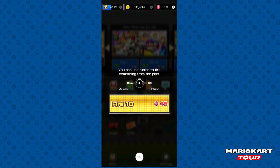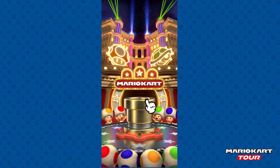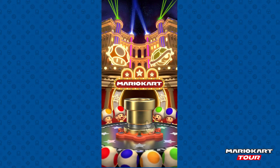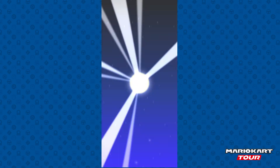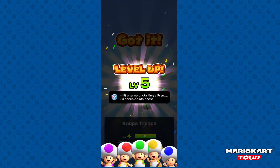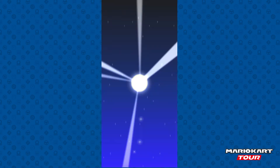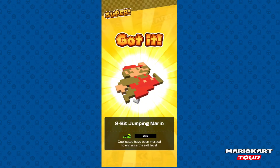Let's see if we can at least get gold because I spent $20 on this. I hope we get what we need. Let's go! Okay, we got Koopa Chupa, which levels him up to level 5 — pretty high level for him. We got the Barrel Train, which is a super, levels it up to level 2. We got the 8-bit jumping Mario.